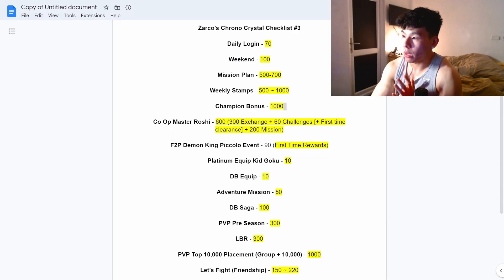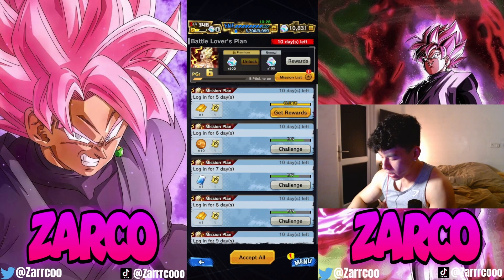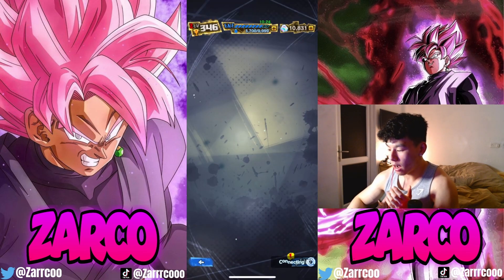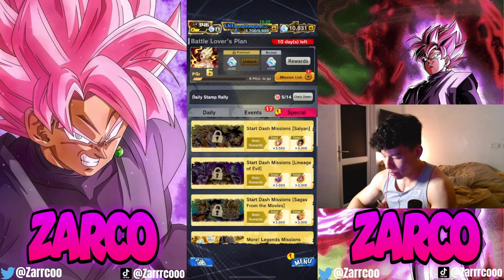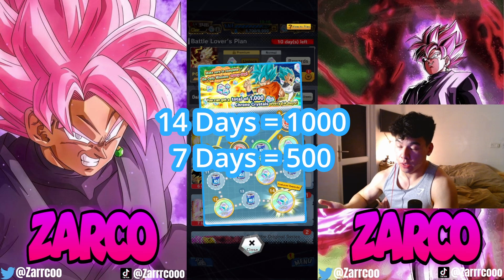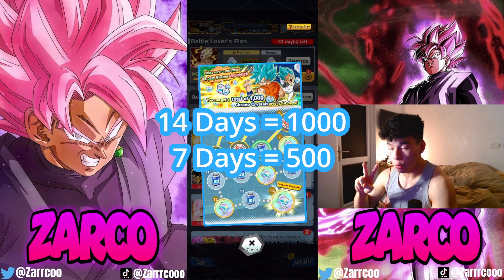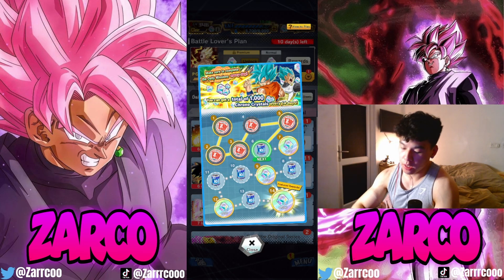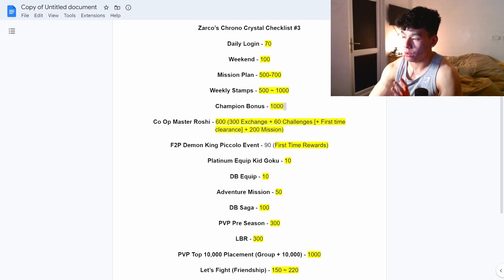After that, we've got the weekly stamps. Because I made a video last week, I'll be halving the total. In the actual weekly stamp event you get 1,000 in total, but that's over two weeks. Since I'm releasing this per week, that's 500 Chrono Crystals you can claim — another 500 right there.